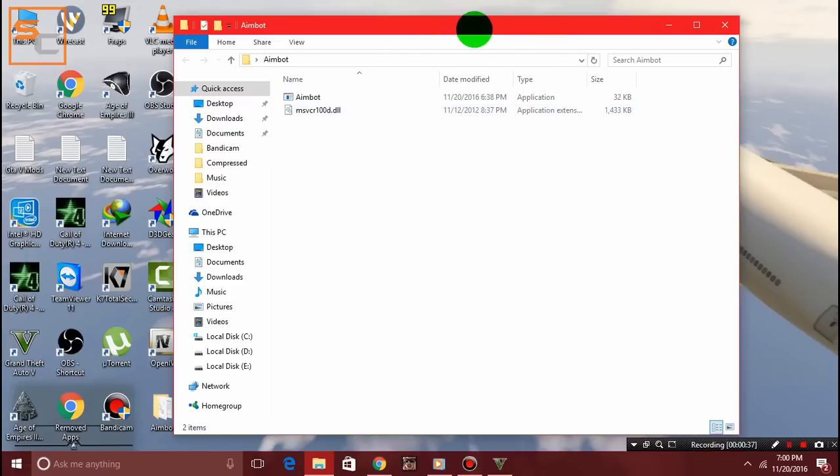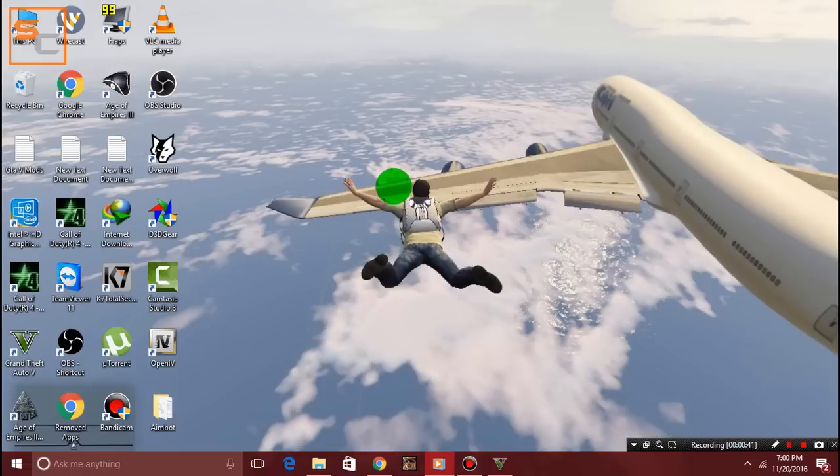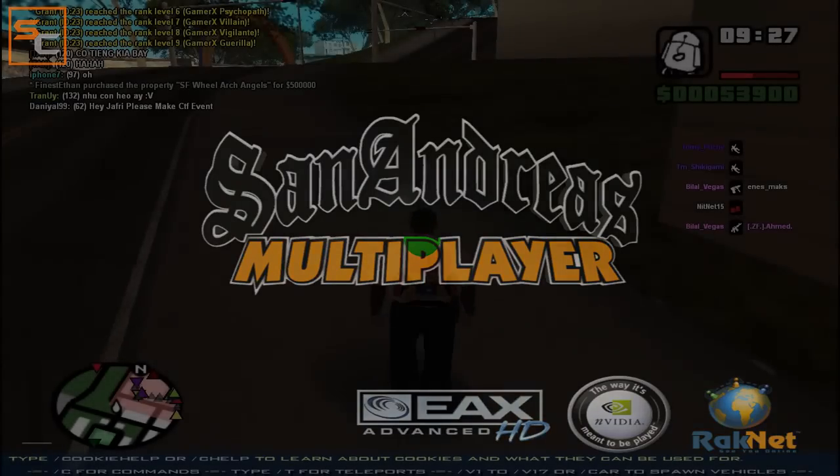So let's see it in action. The first thing we need to do is to run our game — run any server. You don't need to do any modification in your game, just simply run your game.